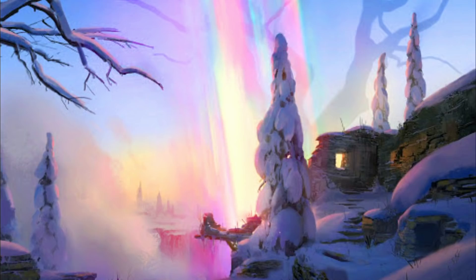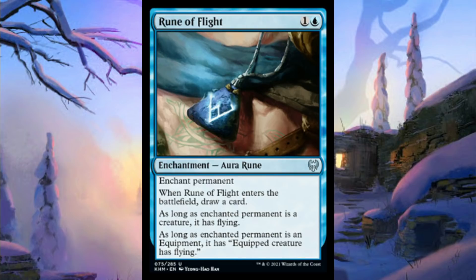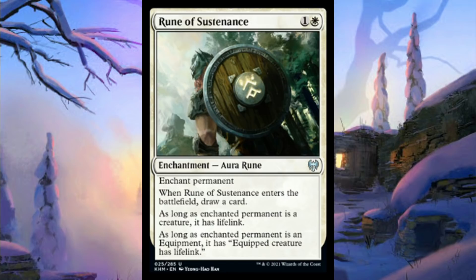We also saw the other four cards in the rune cycle today — we did see the blue one a while back. I think the blue one is probably the best out of all of these because they're not super impressive. They're all two mana auras that can enchant any permanent, but you mostly want to put them on creatures and equipment to get the full juice out of them. If they're on a creature they give a keyword ability; if they're on an equipment they grant that keyword ability to equipped creatures. All of them draw a card when they ETB, which is easily the best part. Rune of Sustenance, the white one, gives the creature lifelink or the equipment the ability to grant lifelink.